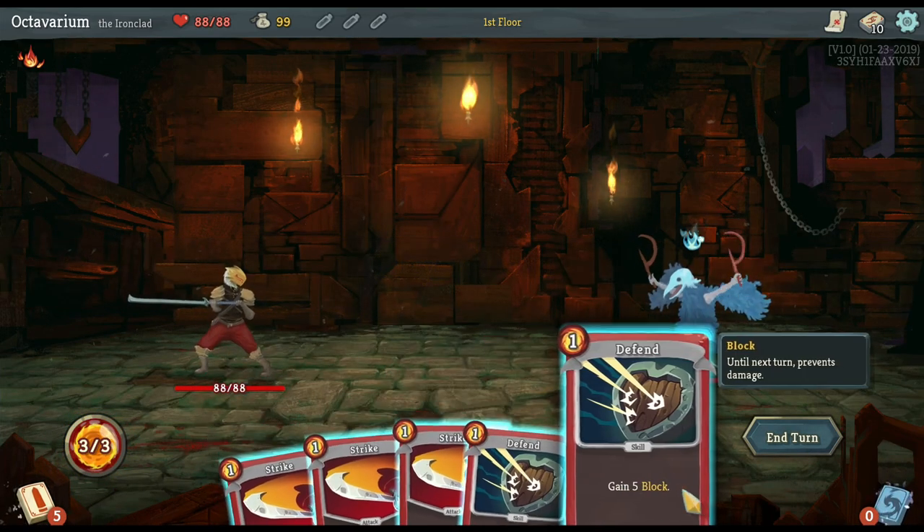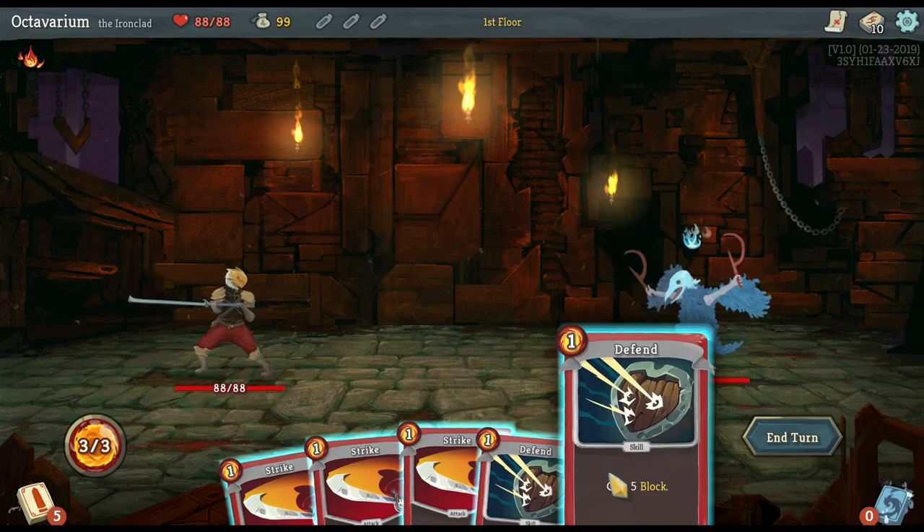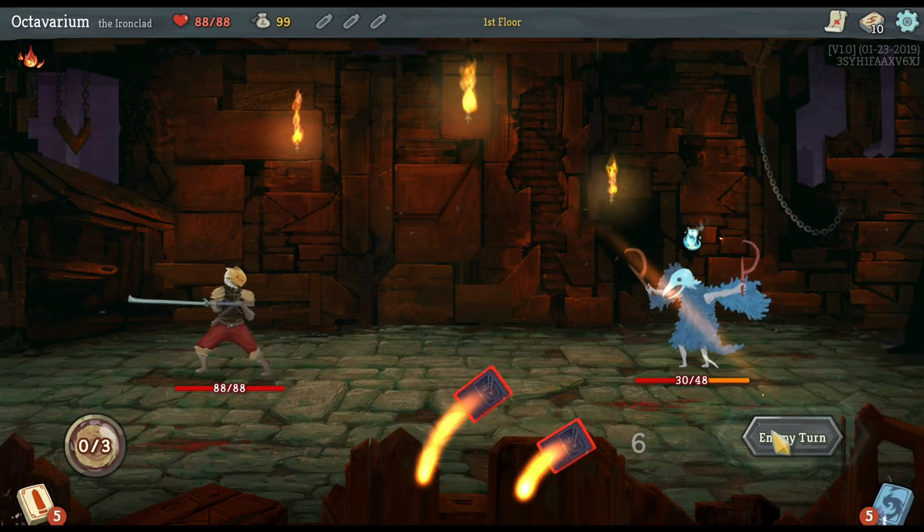So here's Slay the Spire — you draw your cards. We only have beginner cards right now. This enemy intends to use a buff, so he's going to buff himself, which means he's not going to attack me. So I don't need to use my defense — I need to do as much damage as I can while I can.